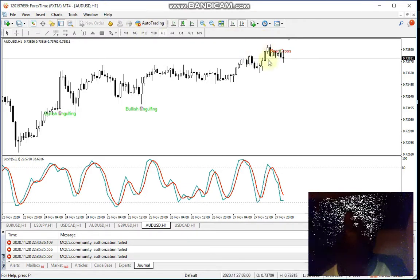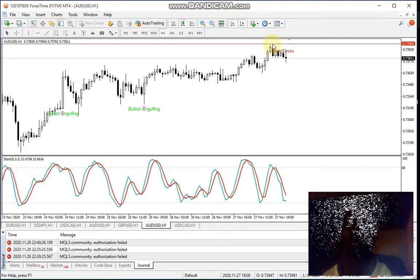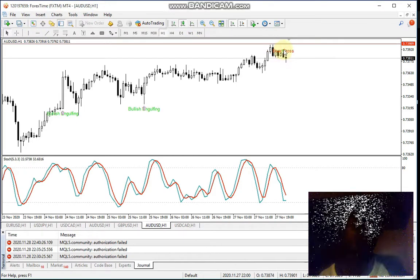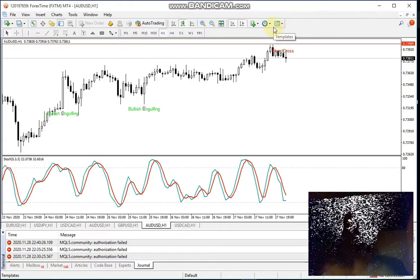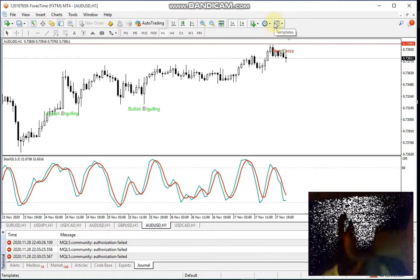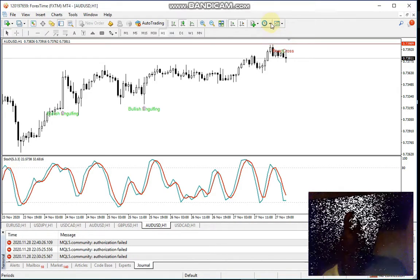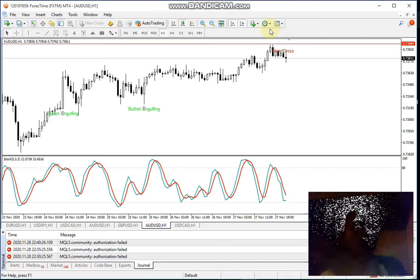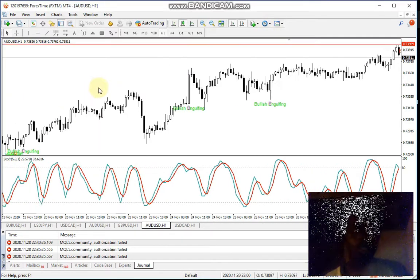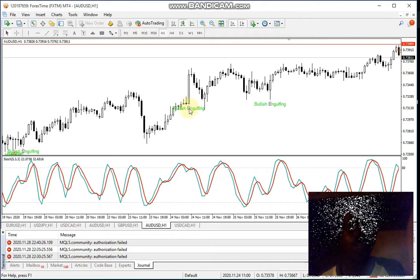The indicator has given us a go signal, so I can go ahead. Basically if I enter here, I'll put my stop-loss around this point here. If you're using a broker that has a wide spread, I advise you to put your stop-loss a little bit higher, because the spread margin can affect your trades. Even if your entry is accurate, the spread can actually hit your stop-loss and you'll end up losing money when you're supposed to be winning.